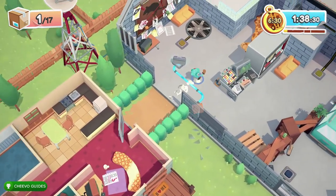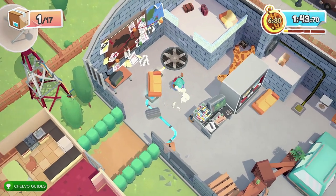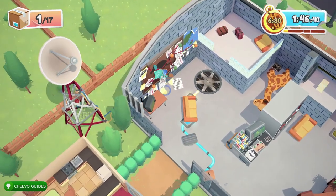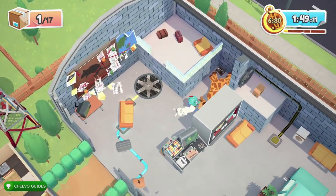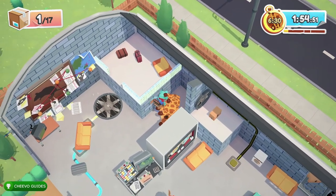Luckily the chicken is a required item, so it will disappear once you throw it into the truck — that's assuming you have Assist Mode enabled. We have two switches on the floor. To activate both at the same time, simply slide the sofa or couch over them.